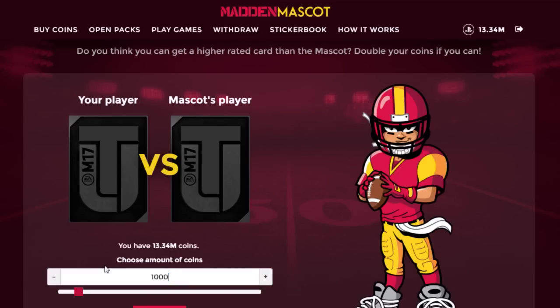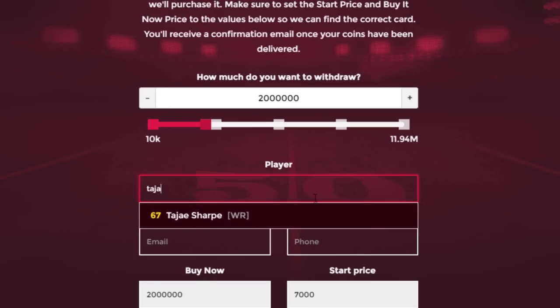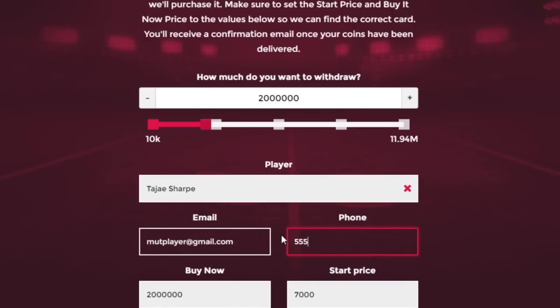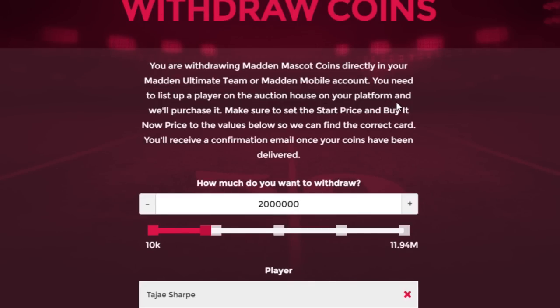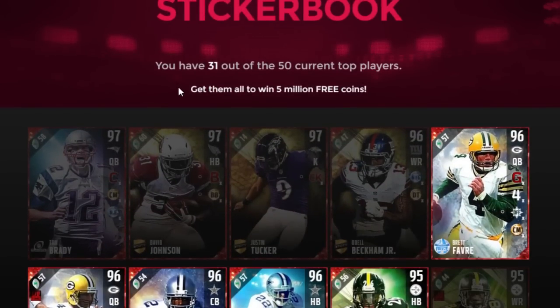Now the most important part — withdrawing your coins. Enter the exact amount you want using the slider, type in the player name you have in your binder (for example, a 67 overall Tajay Sharp), enter your email — it doesn't have to be your PlayStation or Xbox email — and your phone number. It'll tell you the buy now price and starting price. Hit Confirm and in about five to ten minutes they will buy your card on your console or mobile device.